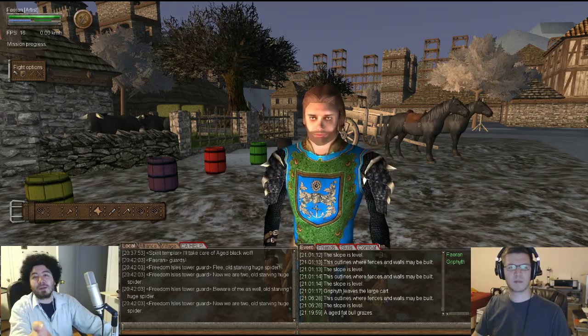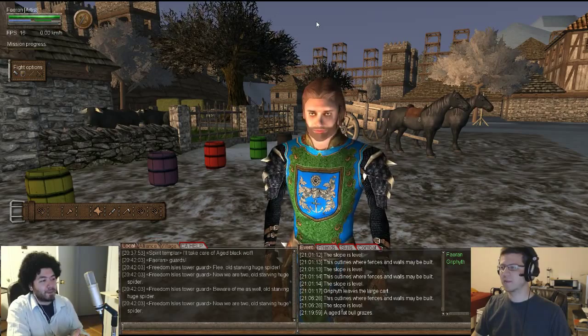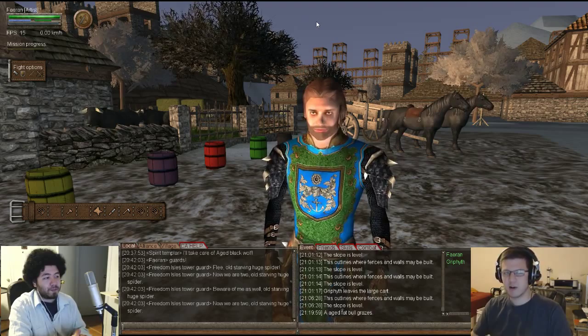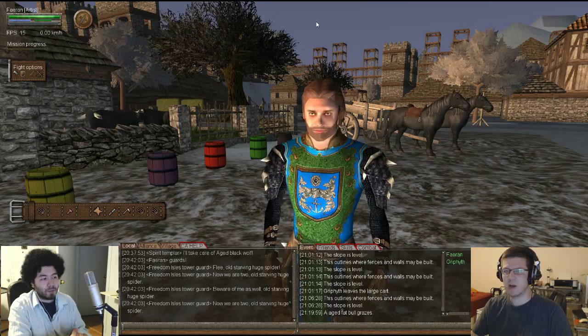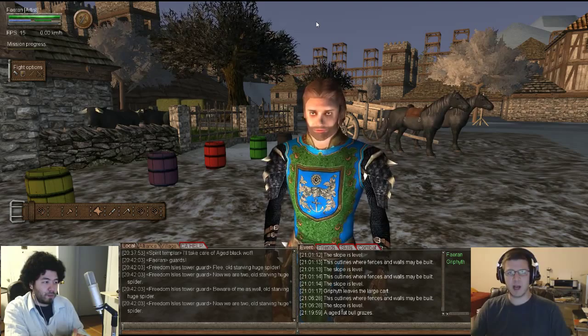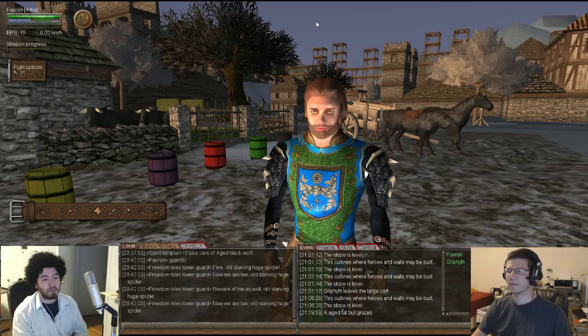So first off: what is dyeing in Wurm and how does it work? Dyeing in Wurm is based off of the RGB color wheel. All of the colors that exist on that RGB spectrum you have the ability to recreate. The basic idea is you gather the correct material in the game, use the skill Natural Substances to create the dye, mix the item with water, and that gives you one kilogram of dye. You can keep doing this until you get the quantity you'd like.